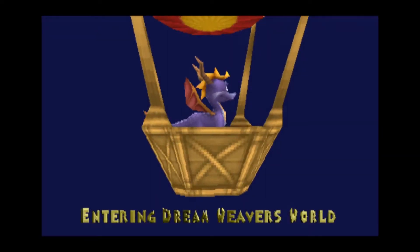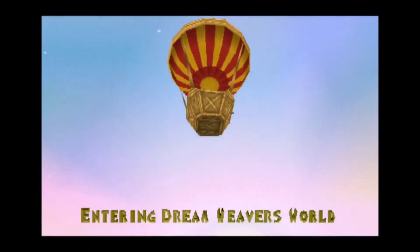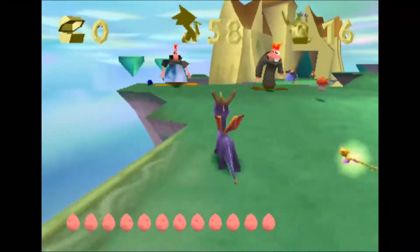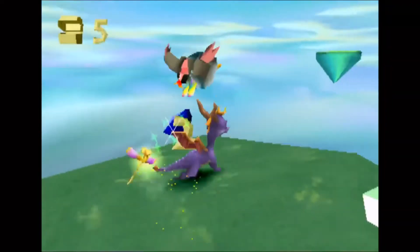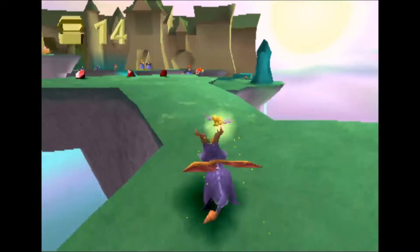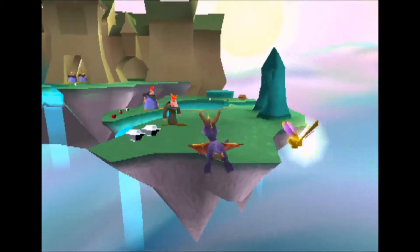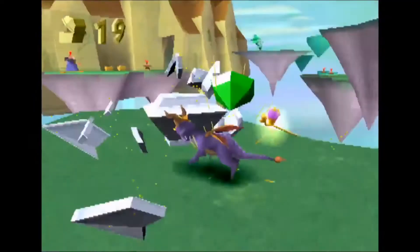I was thinking, is that the one from She-Ra? No, it's a different name — Weaver something. This hub world is very weird. They have like evil Beaker, and the whole object of this level is that there's like a laser that gets shot and it shrinks and grows the enemies.